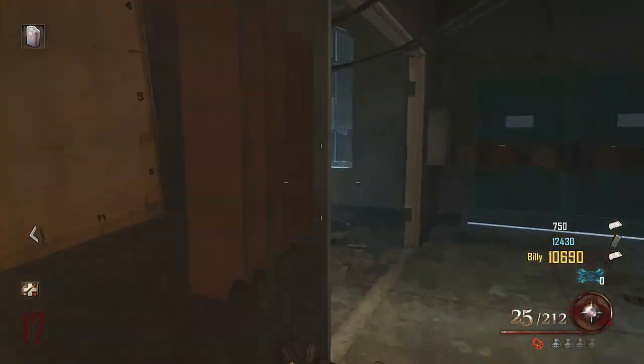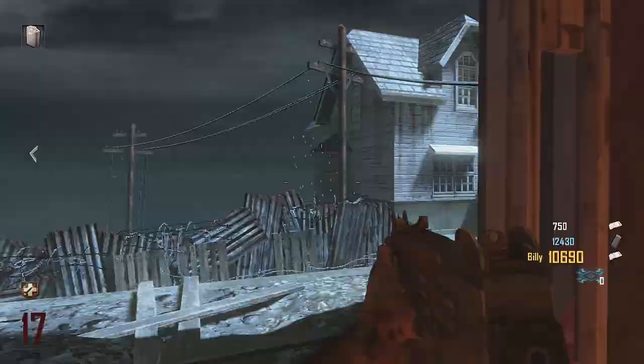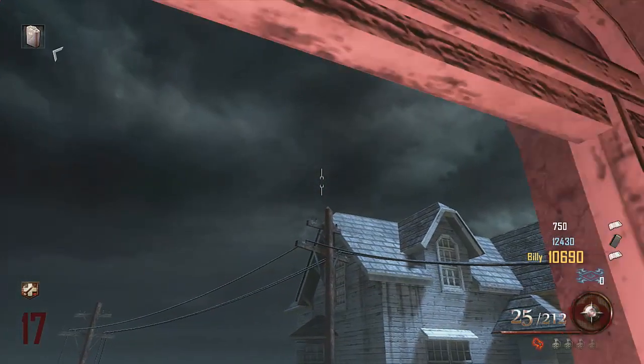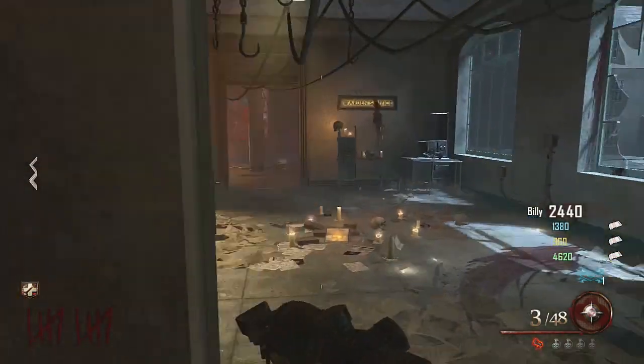The last one is in the warden's office, and we are almost there. You want to throw the tomahawk to that corner. You might think it's a little bit far, but it still reaches — and here we go, the last skull.